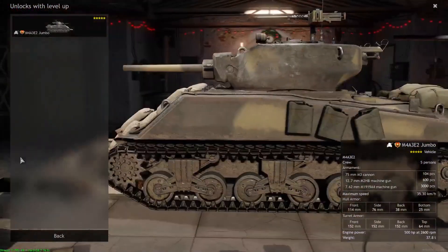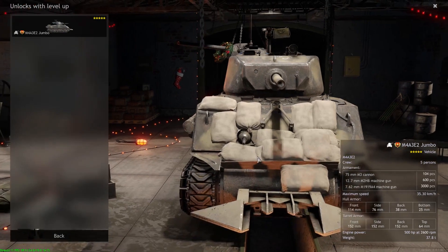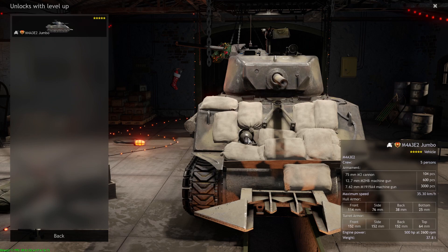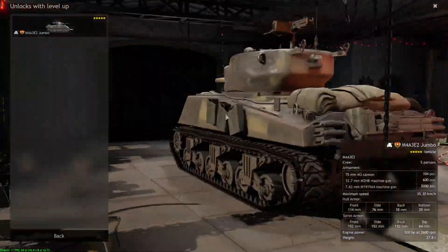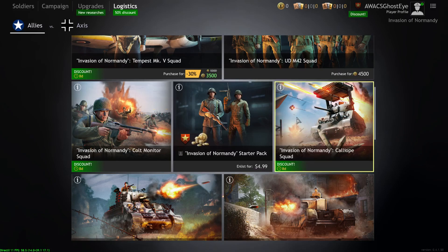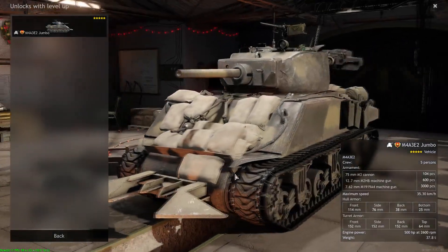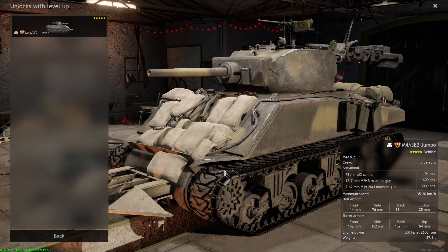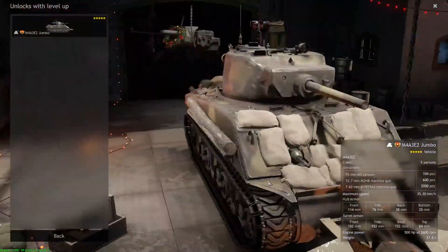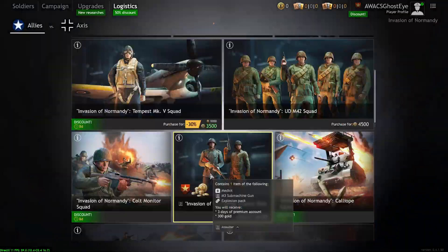The Jumbo — when first added it had a lot of controversy. Now experienced German players can penetrate it by aiming at the coaxial machine gun port or the cheeks. The Jumbo isn't as good as it used to be, and honestly I wouldn't recommend it compared to other premiums. The Calliope just shreds enemy infantry with rockets and is more fun to play. The Jumbo's only real use is firing high explosives — APCR doesn't do anything against Tigers and Panthers, and even AP will struggle.